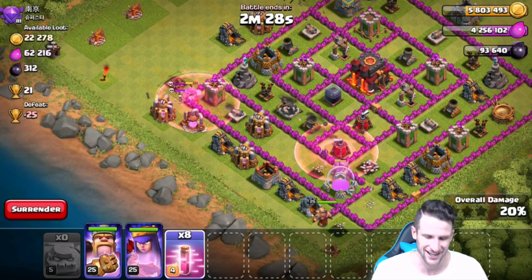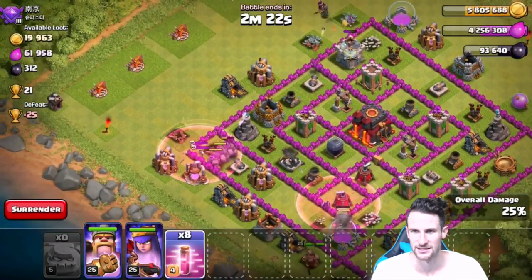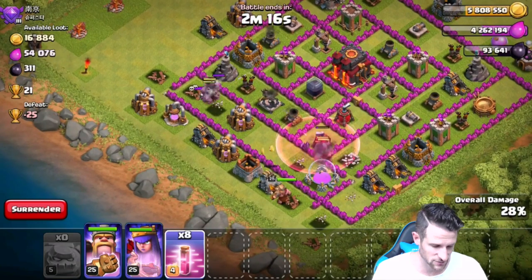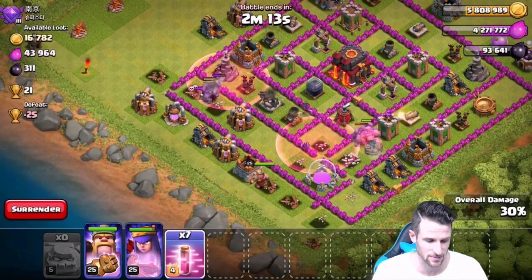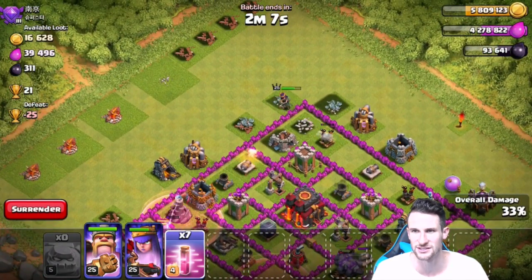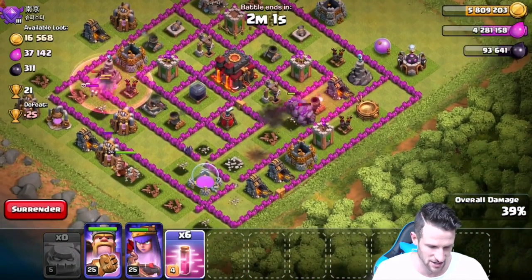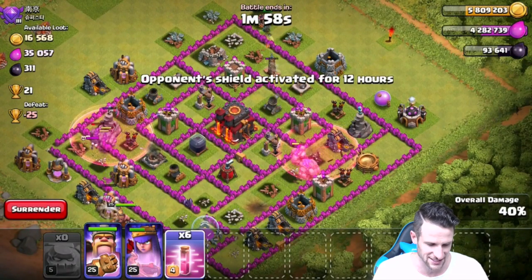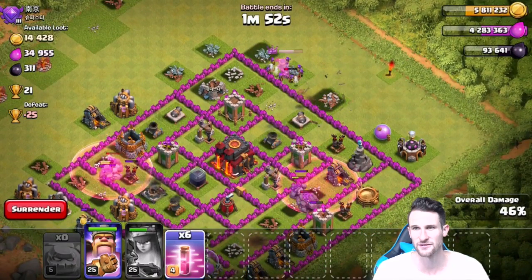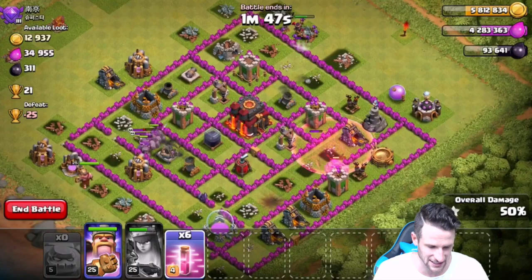Another haste spell right here — they're so slow even in haste spells. The queen's doing good but she's taking some damage, which I didn't want. King is full health, doing good. We'll drop off another haste spell up here — giant bomb over there. Oh no, we got an X-bow right there. The queen is still doing fine even though she's getting shot at by that cannon. We've got to drop off another haste spell here on the golems. Queen's ability — thankfully she has her cloak. Come on, take out that cannon, Queen.